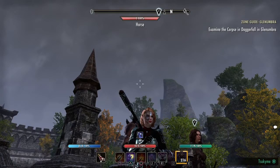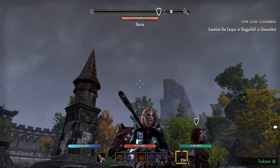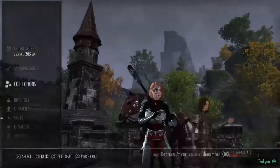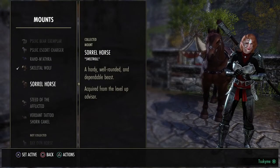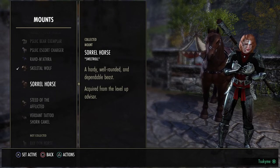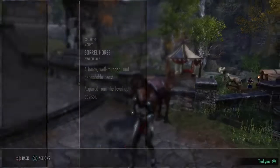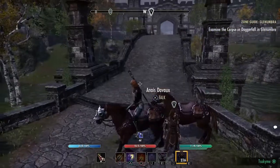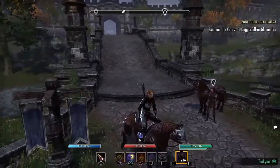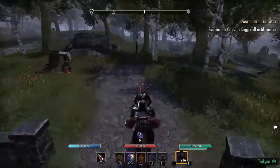Equipping a horse. By achieving level 10, you're going to gain access to a horse. By pressing start, going to collections, then mounts, you're going to see it on the list — the Sorrel Horse. By pressing X, you're going to activate it, and then you hold the touchpad to mount your horse. By pressing L3, the left stick, you can sprint with the horse.